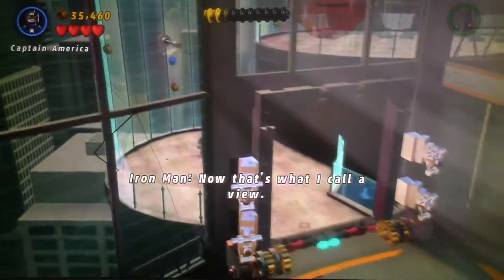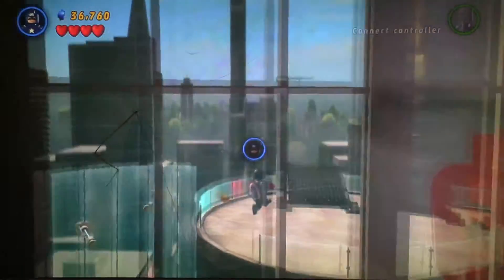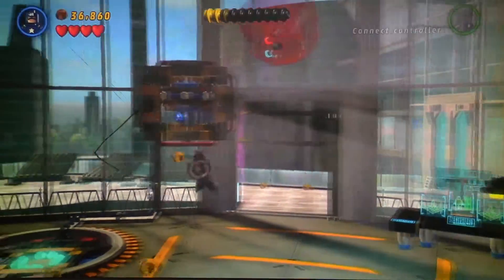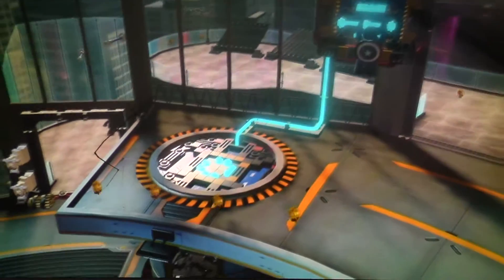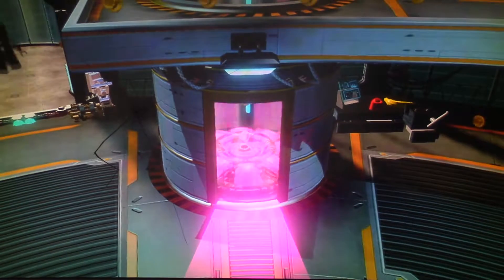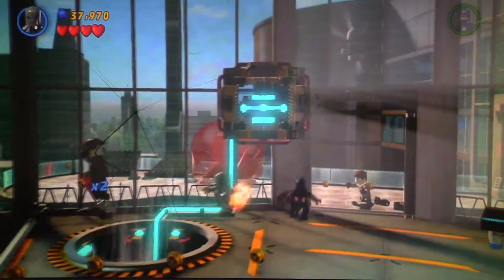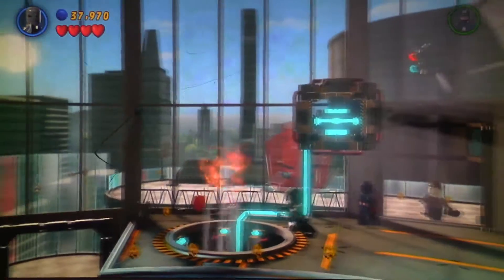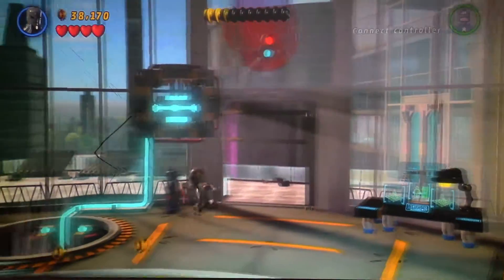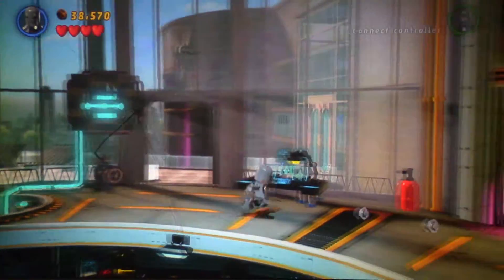Now that's what I call a view — whoa! This thing looks prettier on the inside than the outside. I don't think this is in the actual hub but maybe it is. We activated some kind of fan thingy-majiggy. Let's use this to go up here because Iron Man cannot fly in the Mark 1 — and boom, right in the — whoa, did you see how far that guy went? I might put that in slow motion!